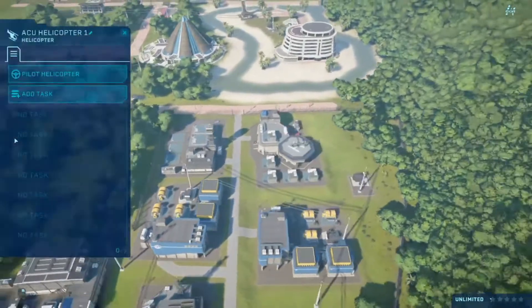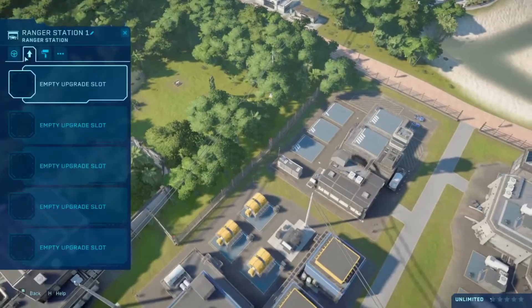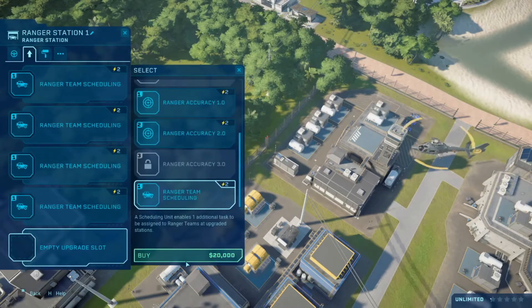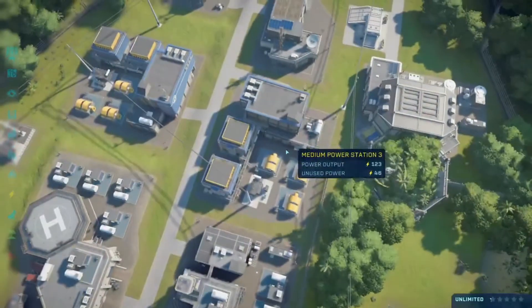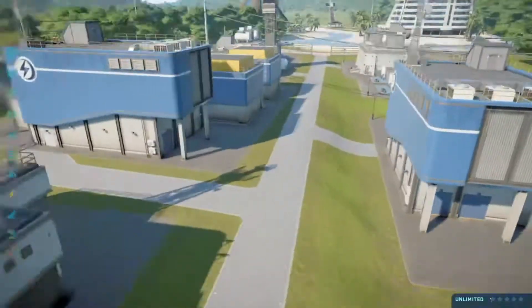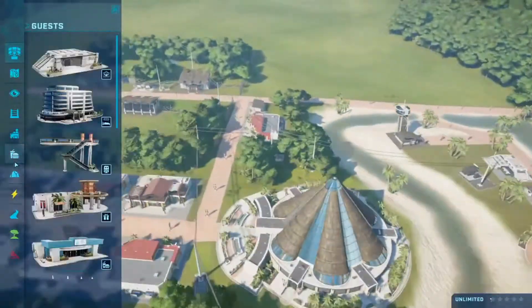Let me get the ACU helicopter and it's going to tranquilize them so we can move them to the next station. I removed the other ranger station and the other ACU center to make more power stations, because now we have to rely on power and we need power to run the park, obviously.